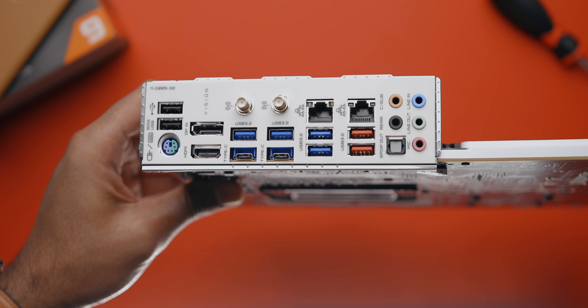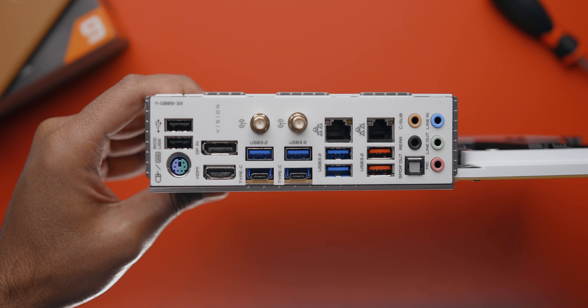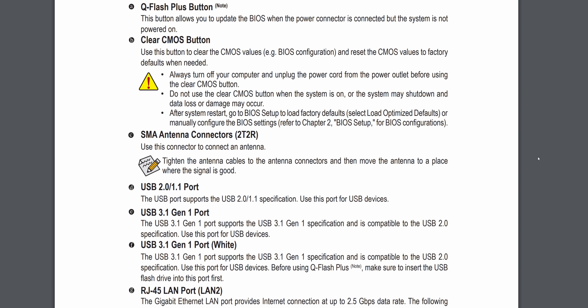A lot of people looking to expand their storage with an external solution might have an older system or even a laptop, so I want to explain the ins and outs of USB interfaces — and that's a little bit of a mess right now. Nearly all systems, whether desktop or laptop, have indicators next to their ports showing which category they fall into. If not, you can check the manual of your system, laptop, or motherboard and it'll be listed there.